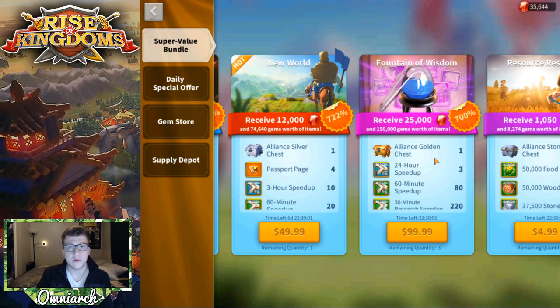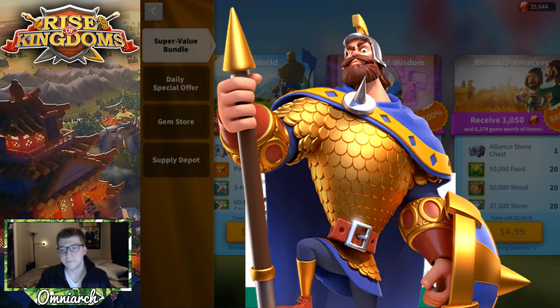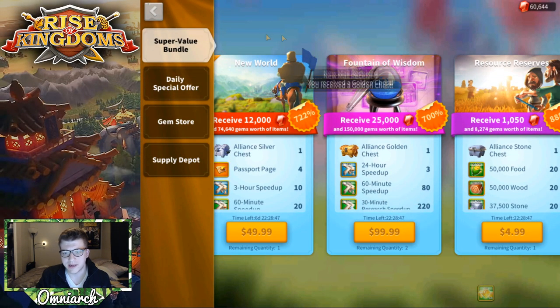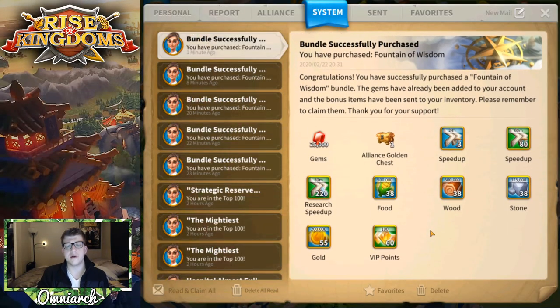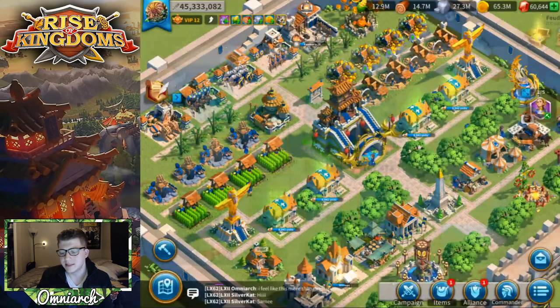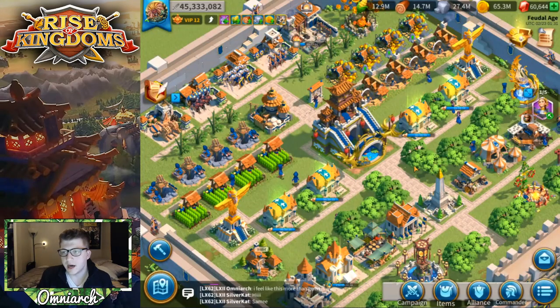I've made up my mind — I'm going to buy the $100 Fountain of Wisdom bundle because I really need the speed ups and I have time to get more passport pages for my migration. I'll only buy it once; buying it three times isn't financially responsible right now. The $100 bundle gives 25,000 gems, an alliance gold chest, three days of speed ups, extra speed ups, tons of resources, and VIP. Opening the gold chest got me even more speed ups — perfect.